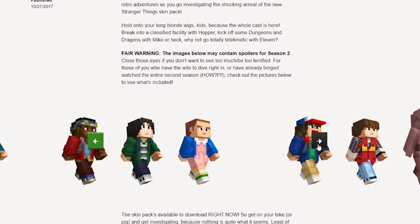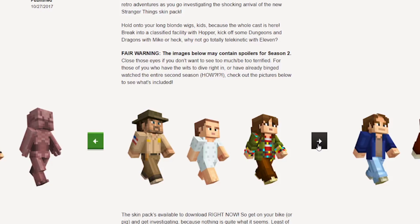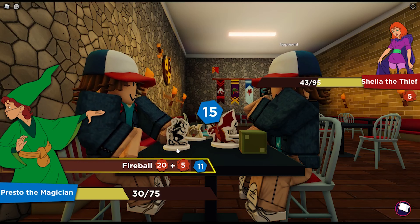Finally at number 1 we have Minecraft. Mojang added a Stranger Things skin pack into Minecraft that contained pretty much every single main character from Stranger Things Seasons 1 and 2. This is one of the coolest Minecraft crossovers I have ever seen, but unfortunately this skin pack is not available to buy anymore.